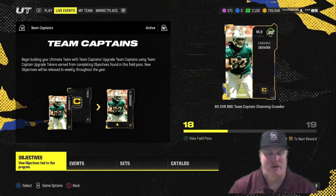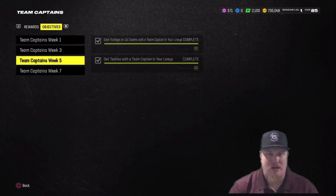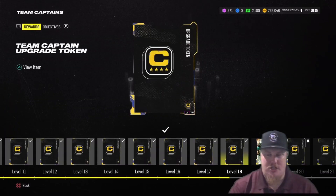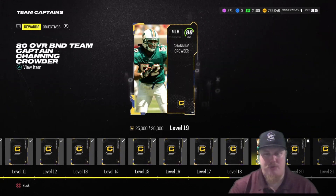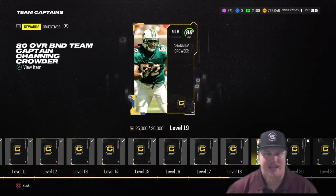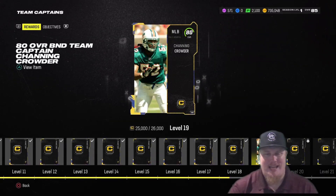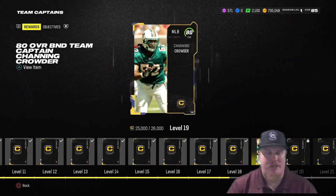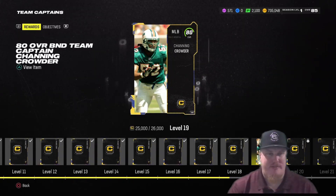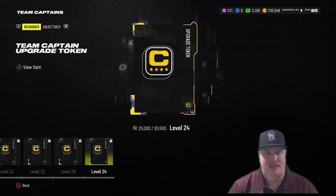Here's what you need to do to bring Channing Crowder to your squad. You've been seeing these week objectives — we have seven weeks worth of objectives. You should be at level 18 in your captain reward path. At level 19, that's where you're going to earn the 80 overall Channing Crowder. There are also going to be five captain tokens available right off the rip at levels 20 through 24.